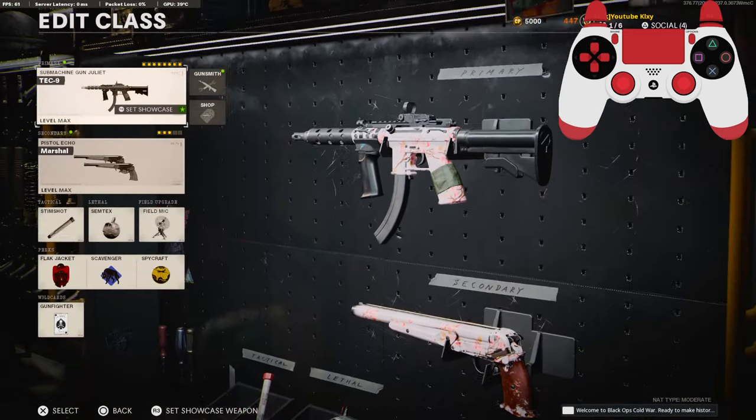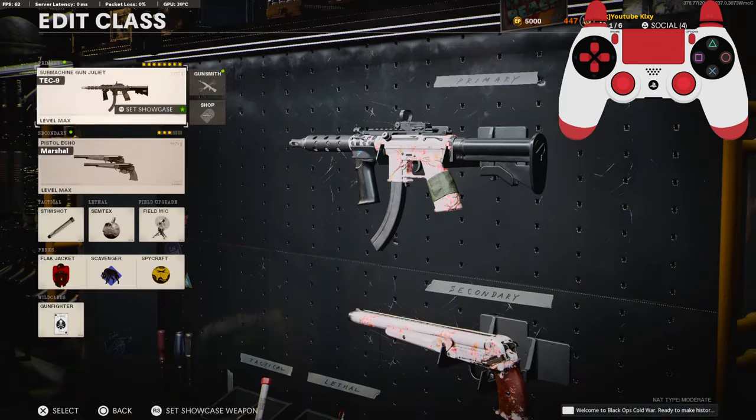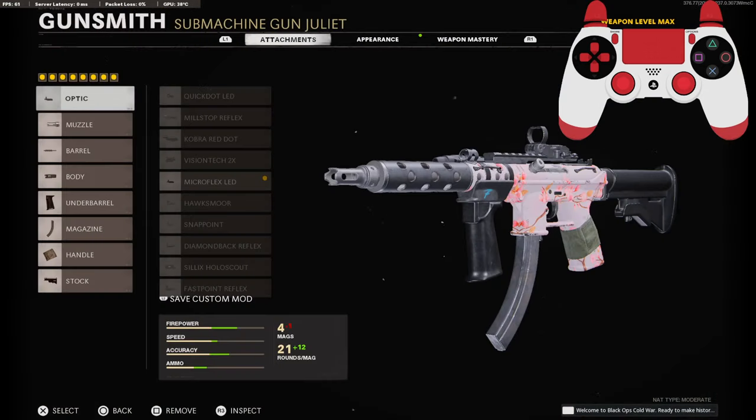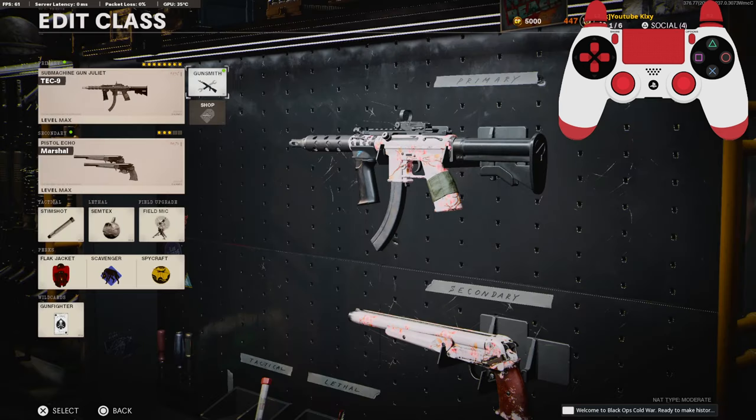On this class setup I am running eight attachments, so you're going to need to go down to the wild cards and select Gunfighter. On the optic I'm using the Micro Flex LED, but you can use whatever you prefer. First Fire Repeater, Fast Force barrel, Steady Aim laser, Build Agent grip, 33 Round Fast Mag, Airborne Elastic Wrap, and the SAS Combat Stock.